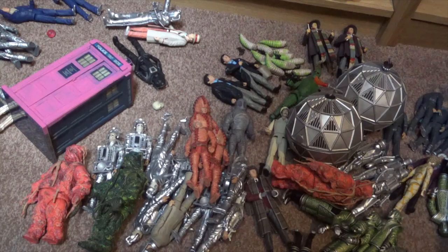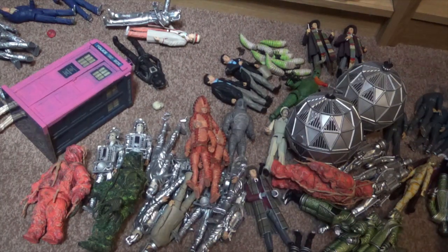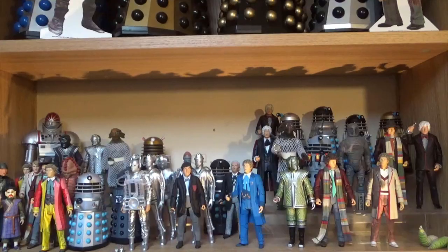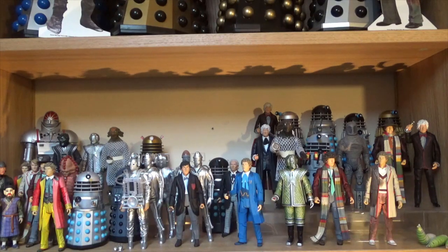Let's take a look at the actual display of figures, which I think are almost perfectly in the position of release date. This is obviously the top shelf - this is the beginning - and it's the beginning of an absolute passion of mine. The classic Character Options 5.5 inch range are just fantastic. If you're a Doctor Who fan they're amazing, and if you're a classic Doctor Who fan, they're just the most incredible thing basically that's ever been made out of plastic.